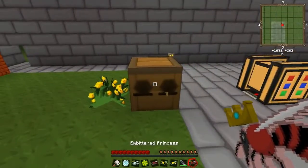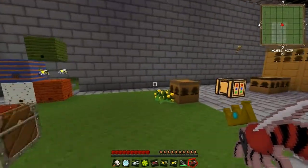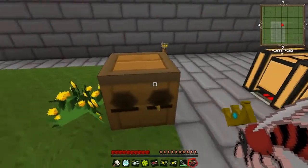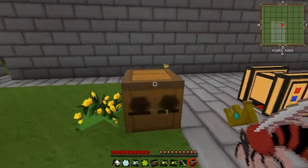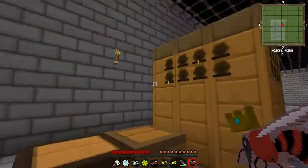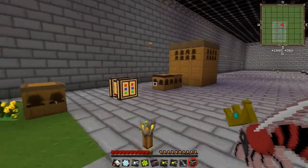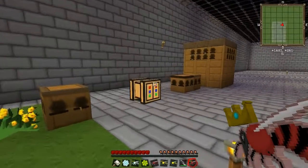Now bees have different traits that require different things. Here we have a simple apiary. In the next few videos I'm going to talk about the apiary, the bee house, and the alveary, which is like the king of all bee breeding. I'm going to talk about the difference between all those and how you can do stuff with them.